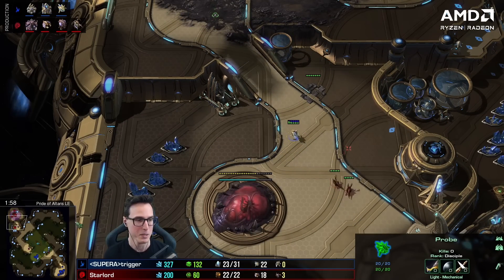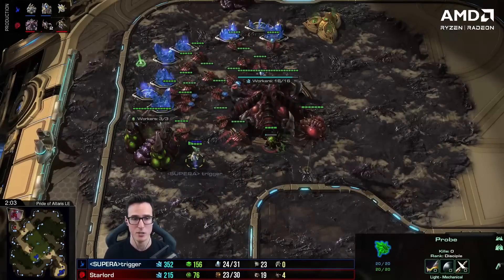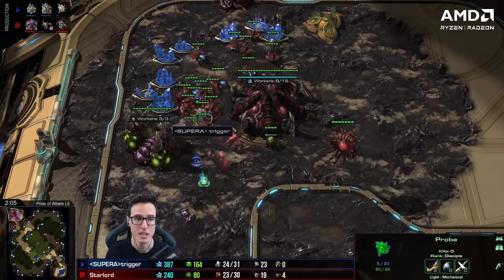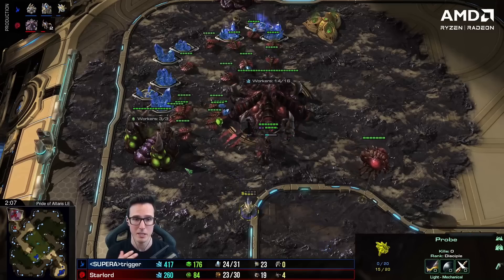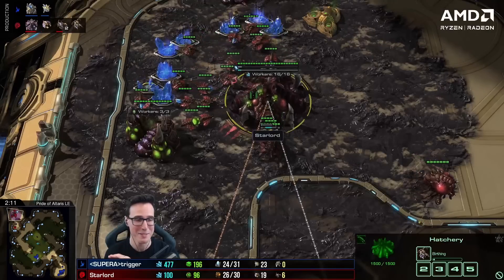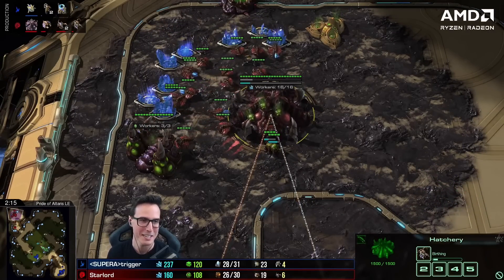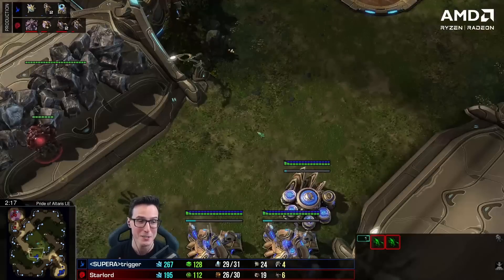My zerglings are going to run straight past that probe. We're playing my Starlord account because it's different to my main account. I wanted to play against noobs to get easy victories, and then it went and matched me with Trigger. Just kidding — this account actually has a lot of my cheesy games and it's rated higher than my main account. So I was like, oh shit, first game versus Trigger? Are you kidding me?